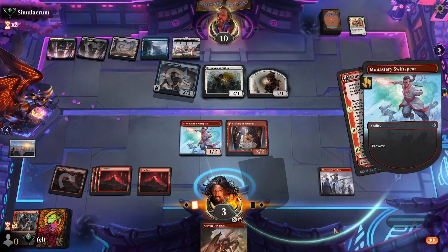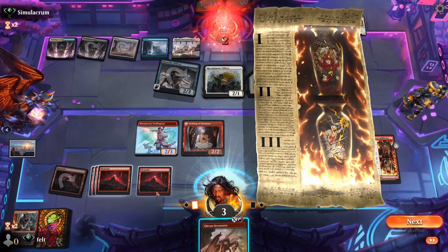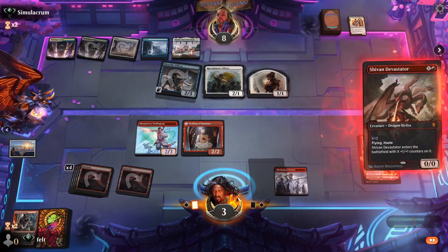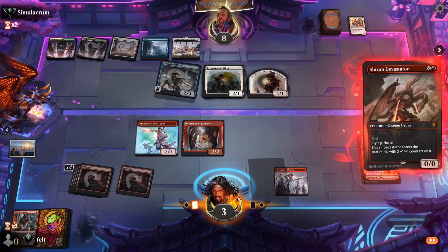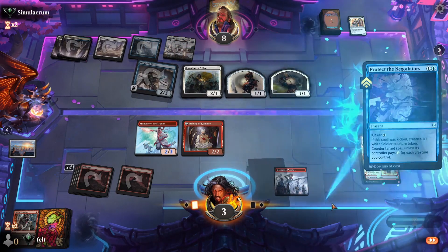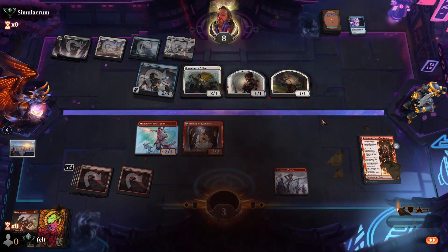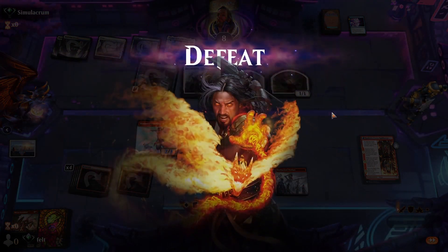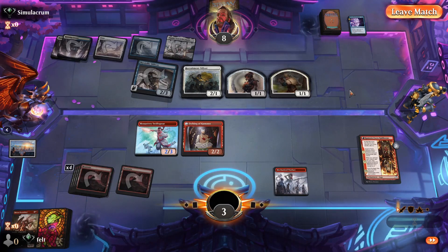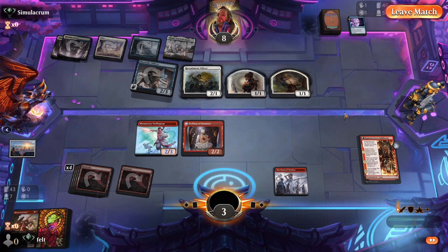I don't think we have lethal here, but I think we get pretty close. We'll make it a 3/3 Shivan Devastator. Well, that's game now. That's my fault, I guess, for not playing around Soldiers having a counterspell. Soldiers don't run counterspells in like 89.999% of the decks. So that's my bad — it worked out for him, but it's not really a very strong card for Soldiers. I guess they just kept it for moments like that. Alright, GG's.